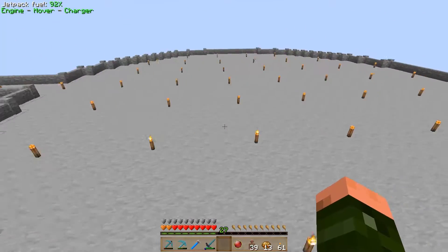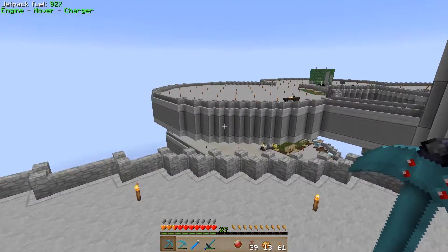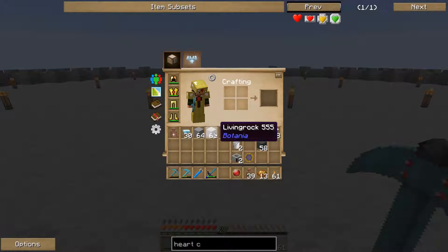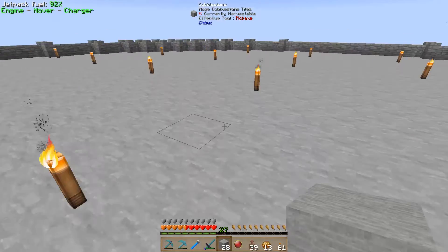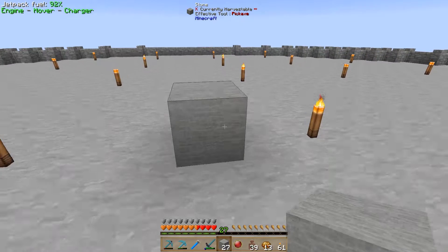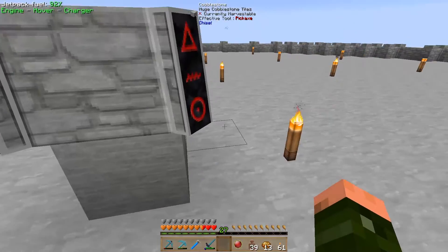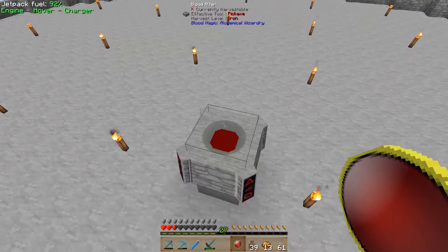My blood magic stuff is going to go over this side here — my main altar is going to go over here. There are other blood magic things I'll probably do in the area between here and Thumbcraft. Let's put down some stone. This aligns the centre. Right now I think we're going to try to get as quickly as possible to a level two altar. We need to put that up there. Now let's see if we can get some blood in there.